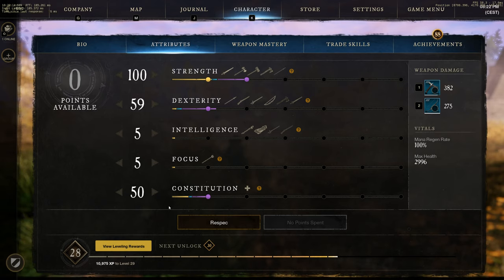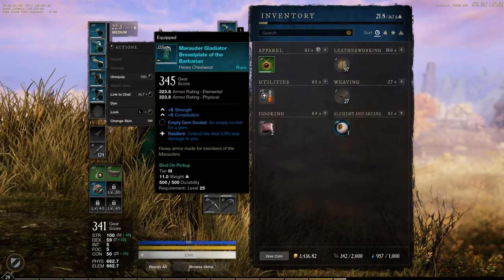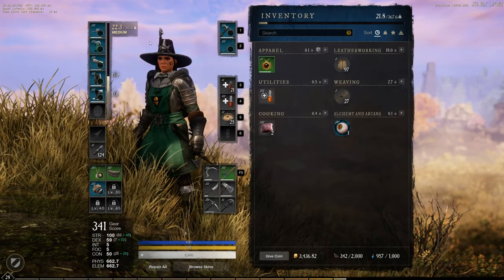The 50 points of constitution really helps to face foes with higher levels and even reduces the chances of dying very often. I'm using medium-weight armor for all the slots except for the chest slot. The chest slot is a heavy armor. Let's get into the armor details now.